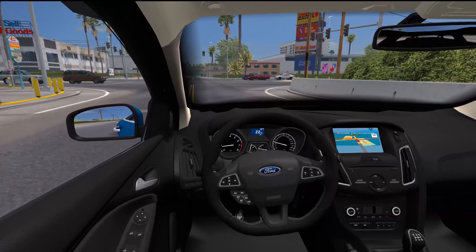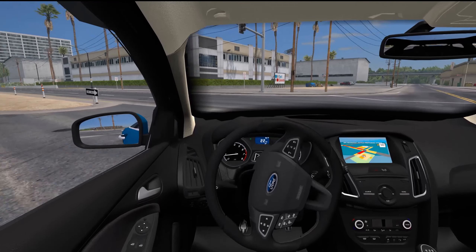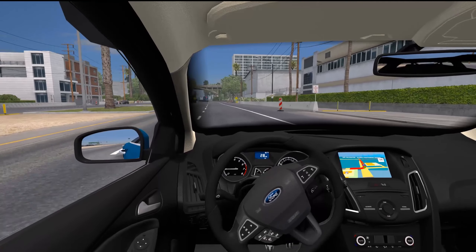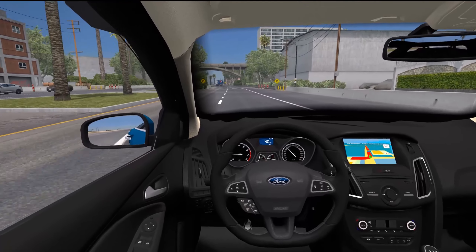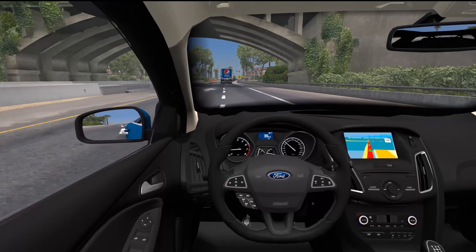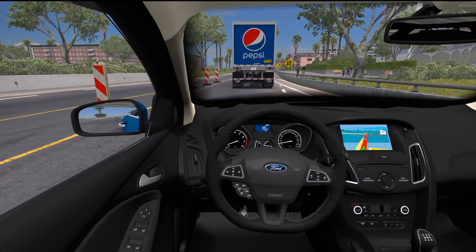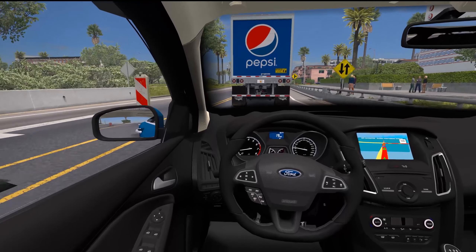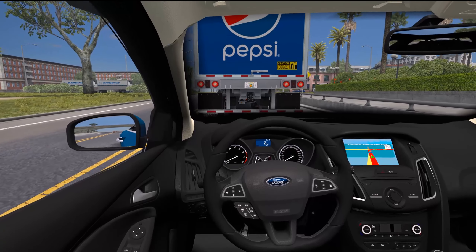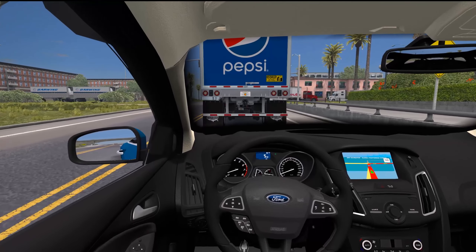This seat is super freaking low — like good lord — but it is a Fusion so it does make sense. External freight market doesn't work with the coast to coast mod since it's not part of the actual SCS content, so it doesn't actually work. That's why I couldn't find a load.